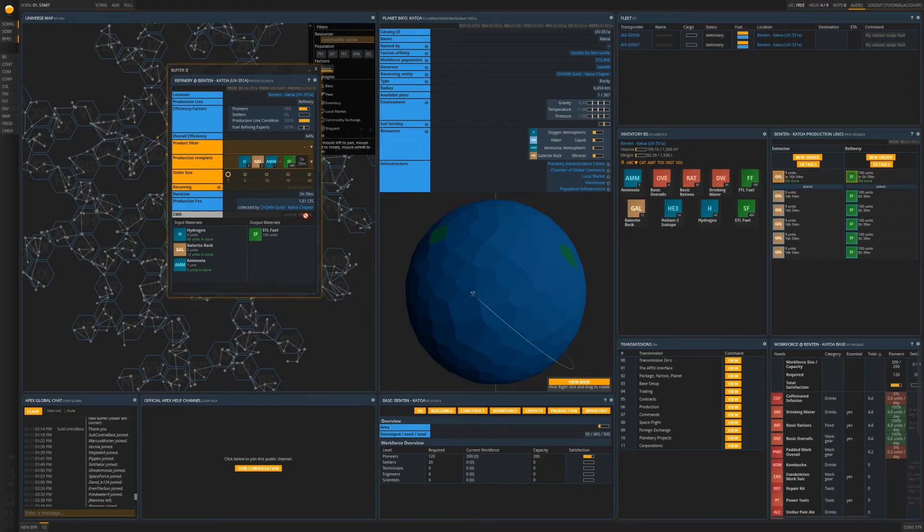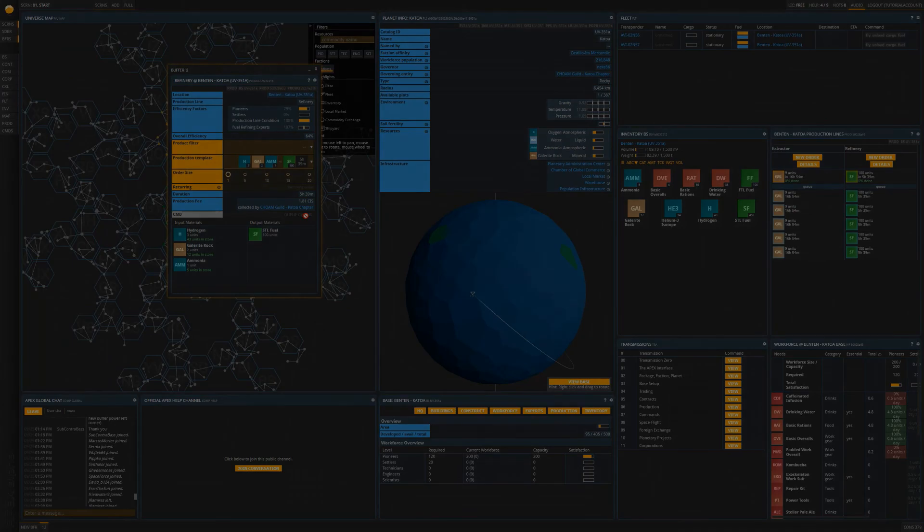This has been the comprehensive fuel engineer profession setup guide and has been indicated as complete by the APEX module, so this video broadcast will now be concluded. Please continue further to the next video broadcast about next steps with your base. Thank you for choosing the Advanced System for the Facilitation of Production and Exchange for the Exodus of Mankind. Thank you for listening.